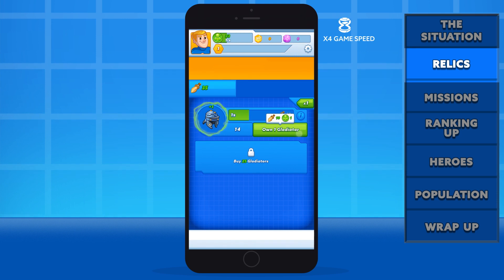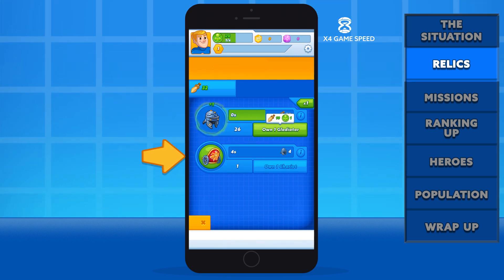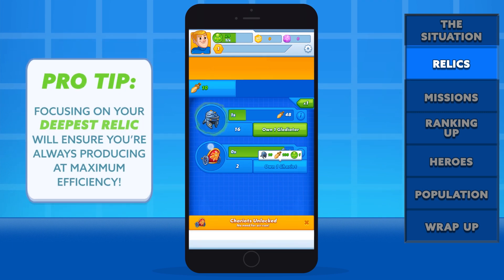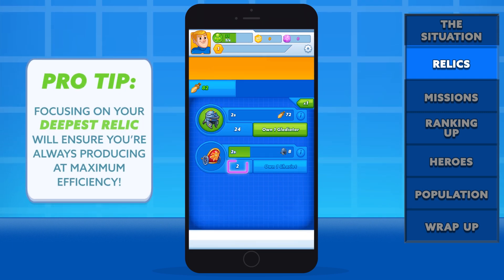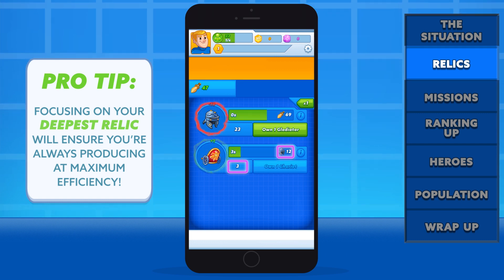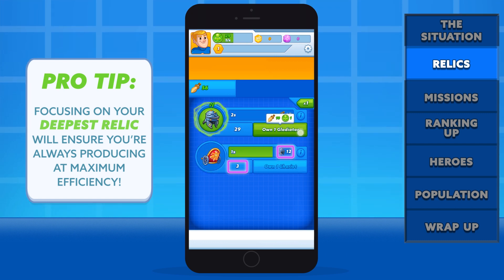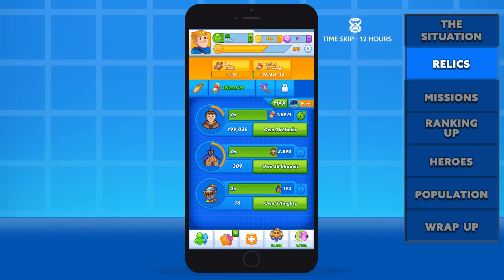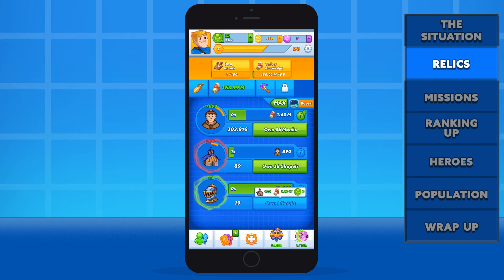Eventually snowballing into values so large the human mind cannot compute them and will short-circuit should it try. Once you reach 25 gladiators, you will unlock the next resource: chariots. Each resource that you unlock will feed directly into the one above it. Notice how we have two chariots, and each tap is producing eight new gladiators. We can buy a third chariot and produce 12 new gladiators to add to our ranks. Using your resources to produce ever greater numbers of relics is the core of restoring an age.